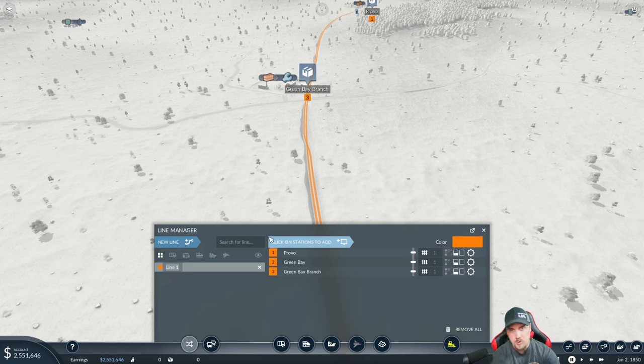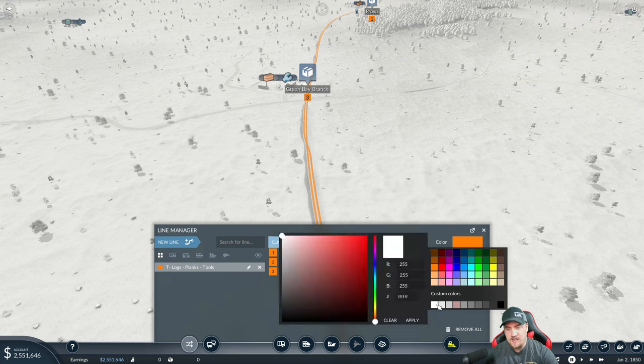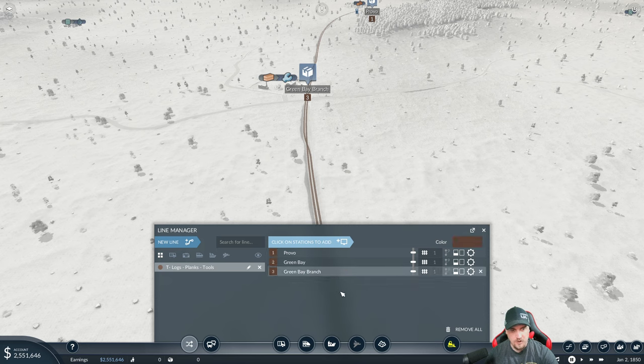Let's set up the line. Going from the wood location, dropping off at the lumber yard, then dropping back off at the tool factory. You can see it routes over. I could orient it so traffic crosses the other way for better efficiency, but future-proofing by keeping it in the direction of my main traffic flow is more important - the inconvenience should be minimal. Let's name the line: 'Logs Planks Tools - the entire circuit.' Give it a dark brown color. You can also do custom colors by holding Shift when selecting.